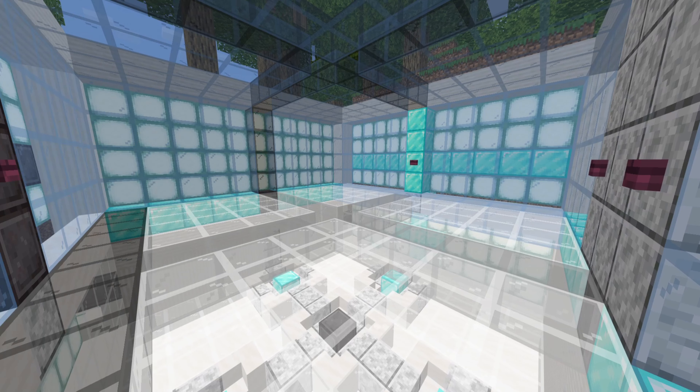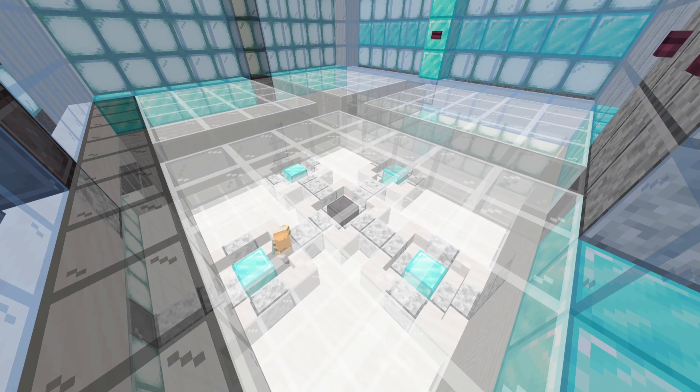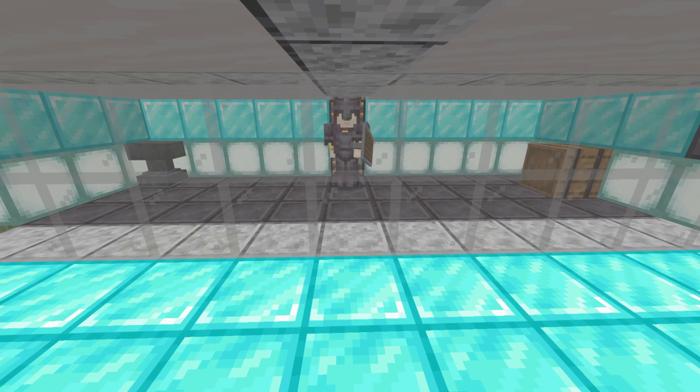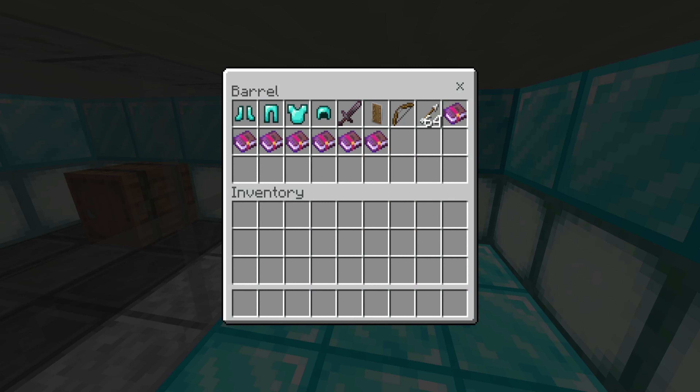So if someone presses this button you get teleported into this container under here, and then you can take everything out of the infamous barrel that's in there. You put on your armour and your shield — I'm on the netherite team and you guys are on the diamond team. My cameraman's barrel has the diamond kit. I have a netherite sword and they have a diamond sword, just so it's a bit fairer, because netherite is obviously better than diamond with fire resistance.